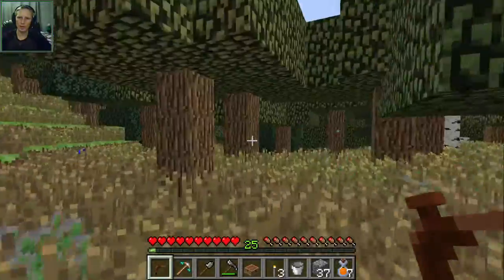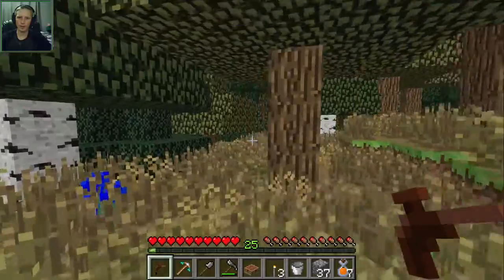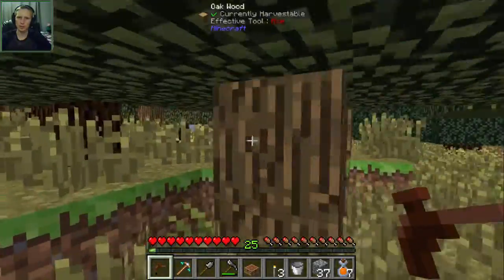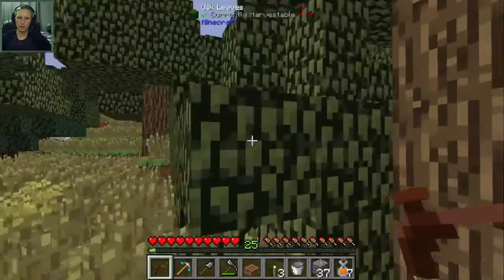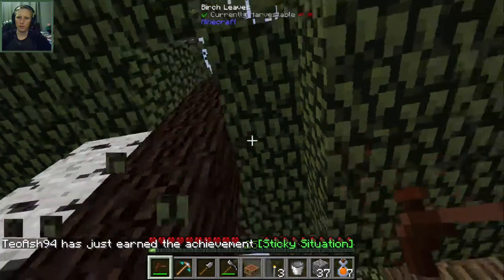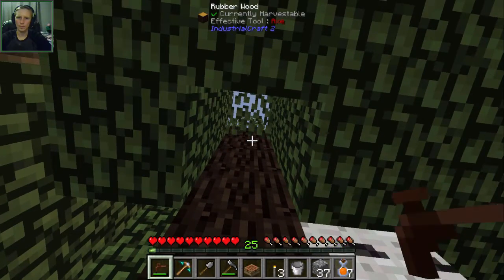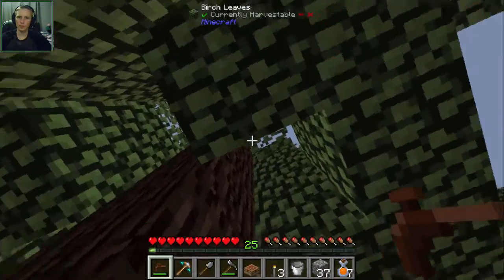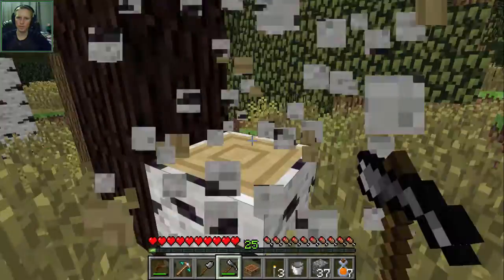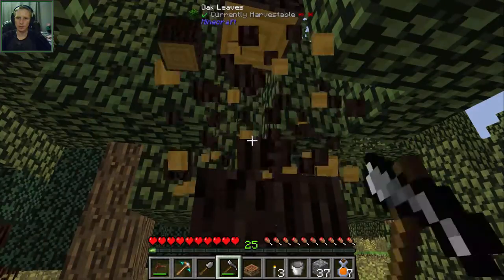I forget what the other mod is that has rubber trees, but there is another mod that spawns rubber trees with a different texture - might be Mine Factory Reloaded but I'm not sure. Let's find the Industrial Craft ones first. There they are. Okay, we cut down this tree - we need to get rubber, and then we need copper cables, so we need to make a set of cutters as well.